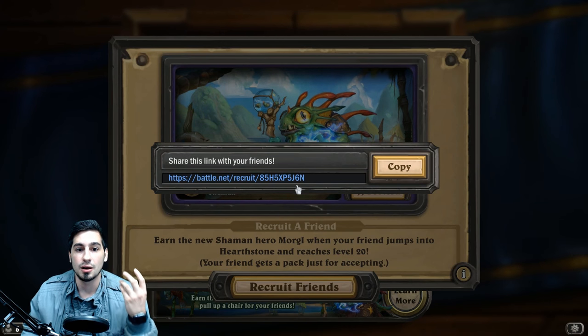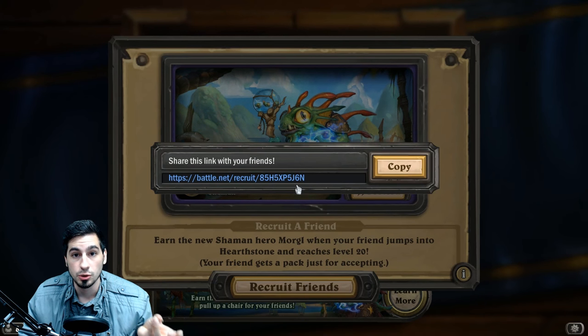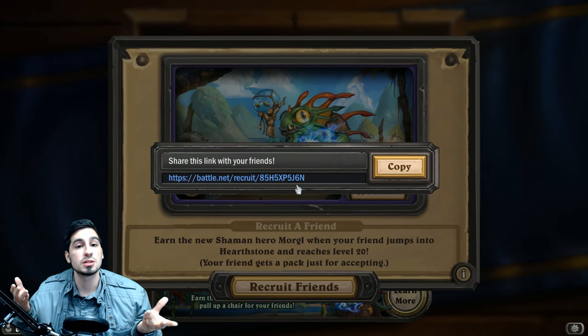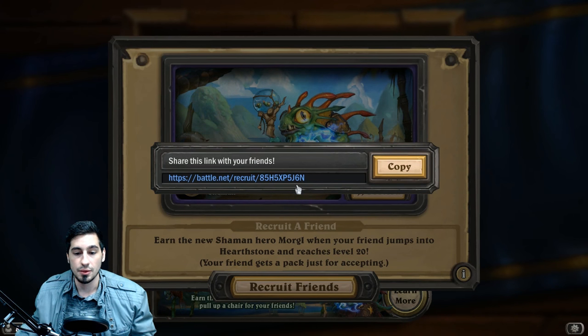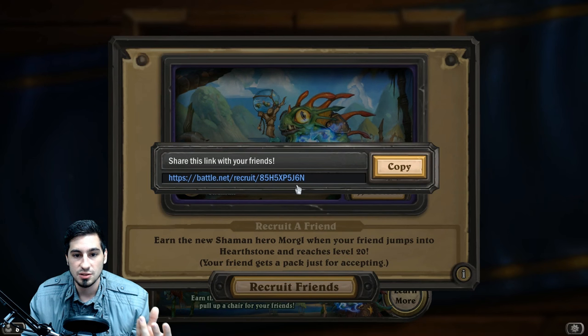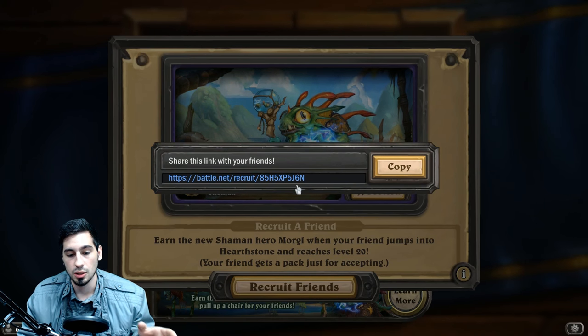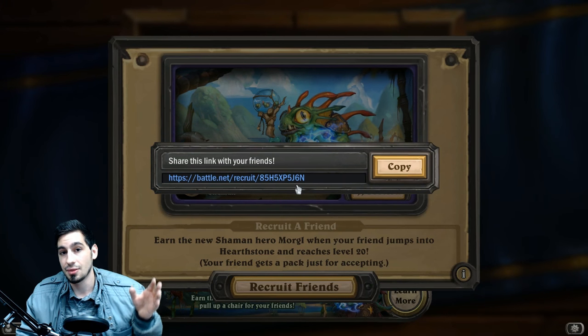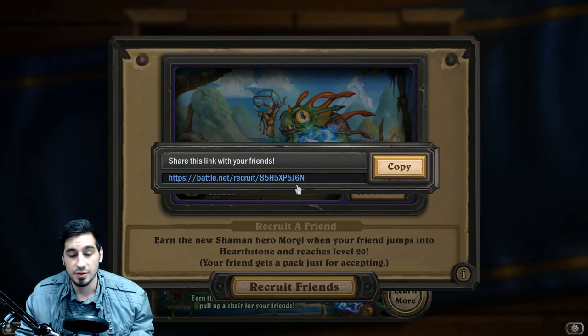You're going to go ahead and add your main account as your friend on your new account. So you're going to have your main account and your new account, friend them, and then you're going to have your main account versus your new account, and then you're going to have your main account concede from here. The mage class for your new account is going to be the only class you can play initially. So you're actually going to have to have two Hearthstones open and running at the same time, which most computers can handle.